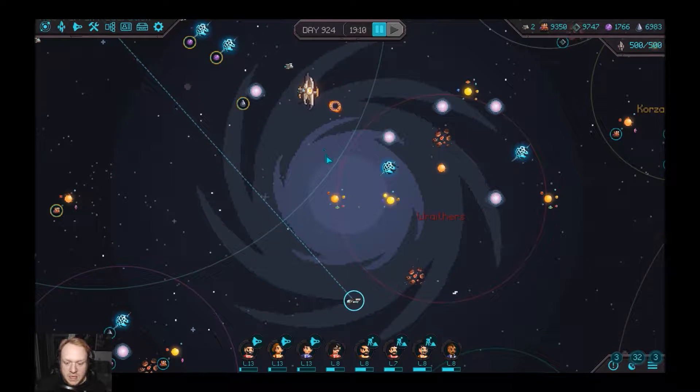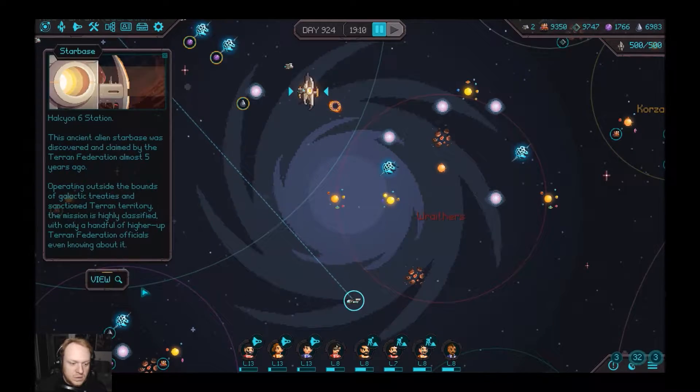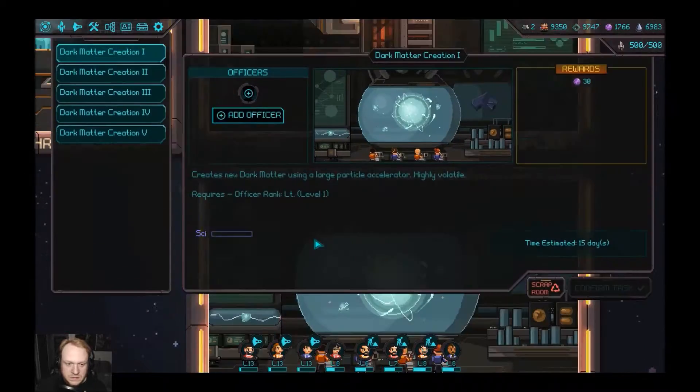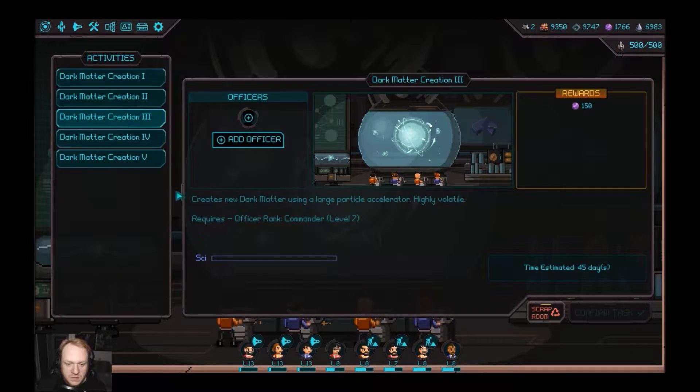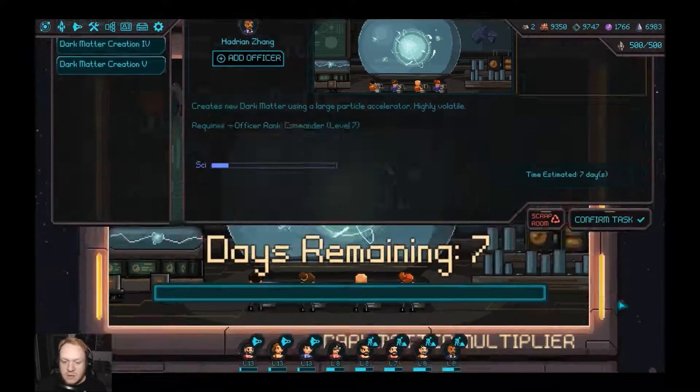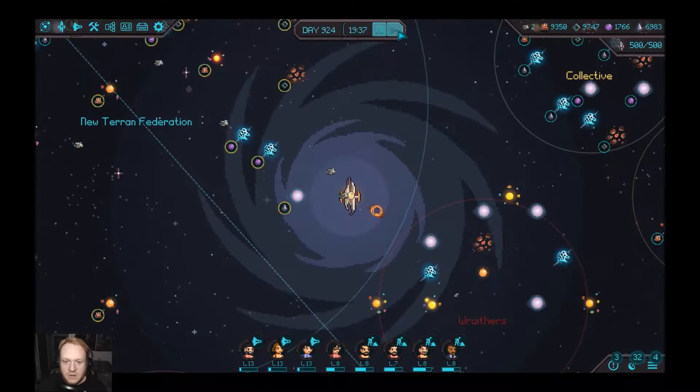We'll acknowledge that and leave it. We can have our science officer working on something else while we're here — let's have them start making more dark matter. I believe that levels up our officers, so it's always good to have them do that. Confirm that task and here we go.